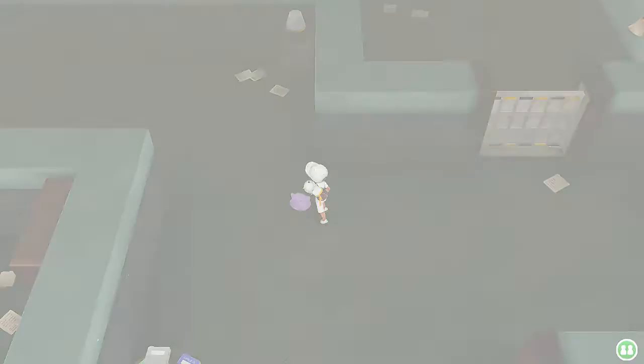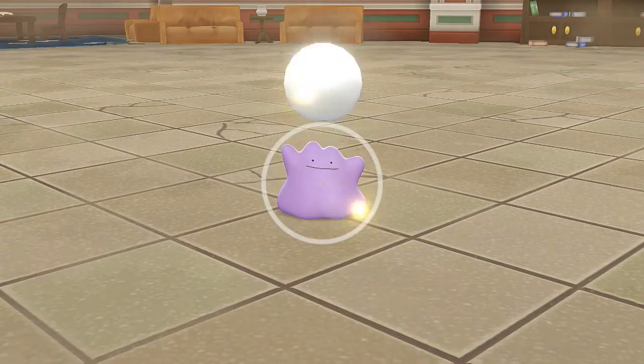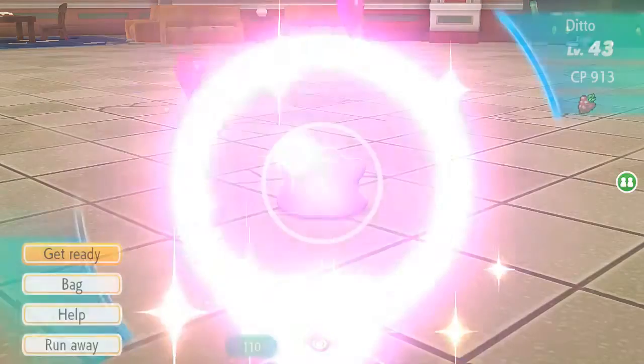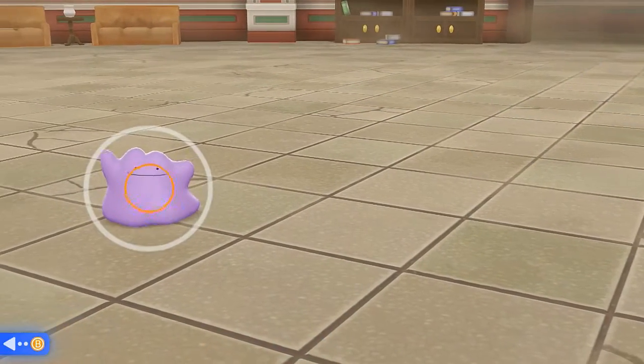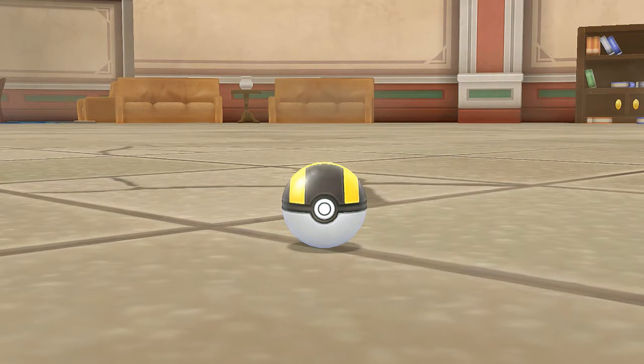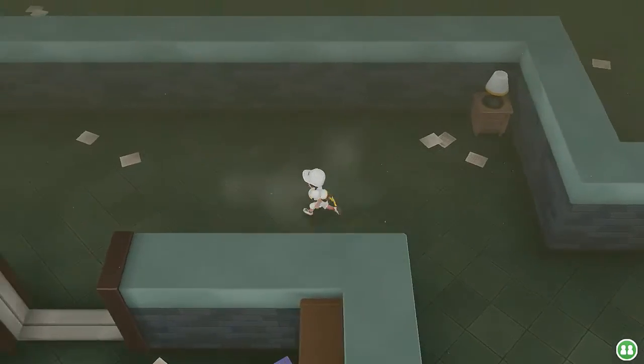Here we are in the first part of the bottom floor — and look at this, we found ourselves a Ditto! What are the odds this guy pops up right there? This is going to be a hassle to catch because it's a very rare Pokemon. Let's go with one Raspberry. This guy is jumping all over the place — stay with me, stay with me. There it is — we caught ourselves a Ditto! It's a new addition to the Pokedex: 'Ditto, the Transform Pokemon — when it spots an enemy, its body can transfigure into an almost perfect copy.' An almost perfect copy.